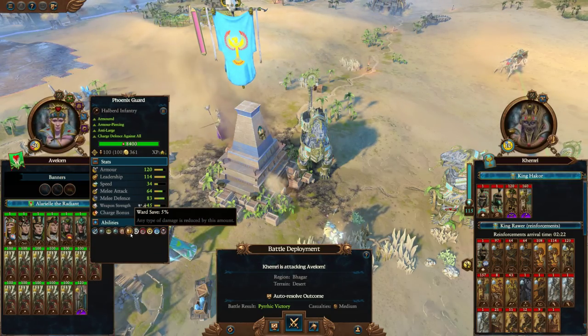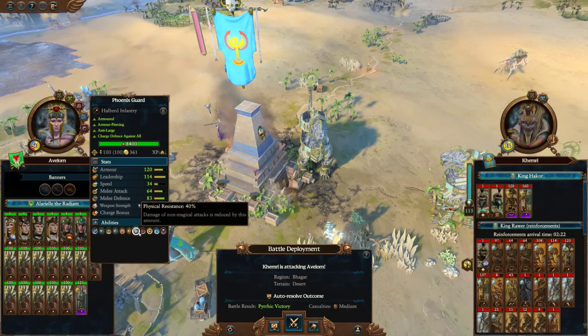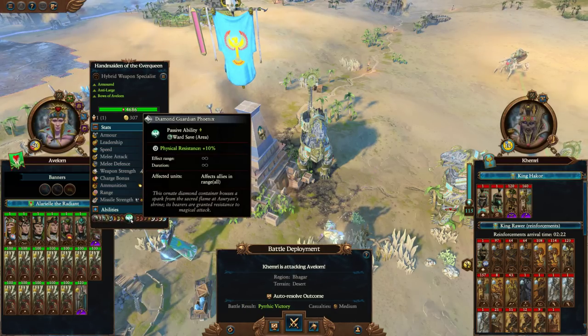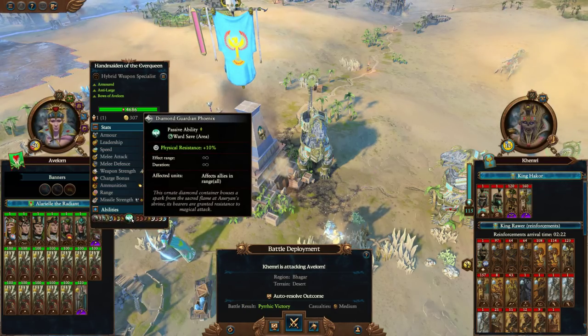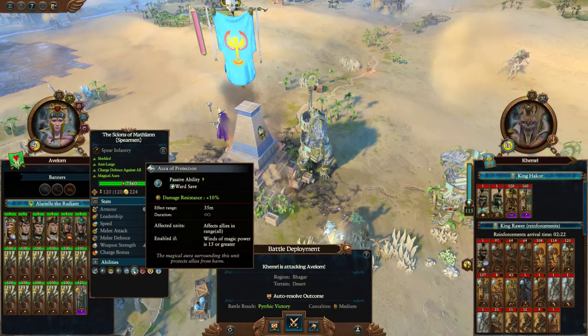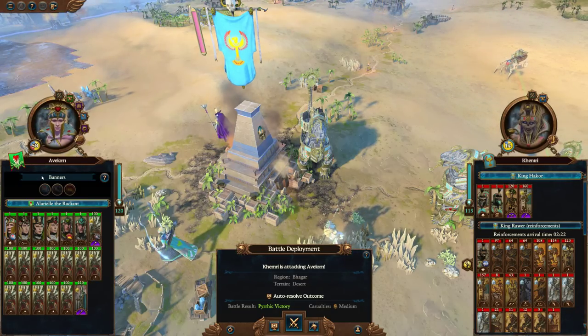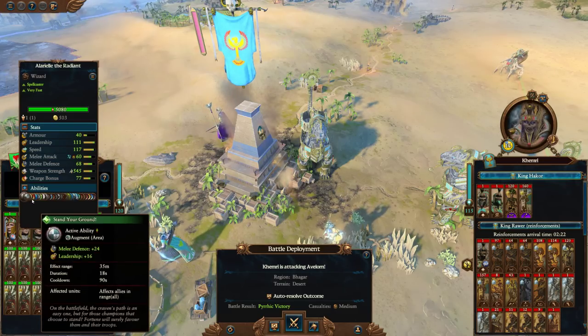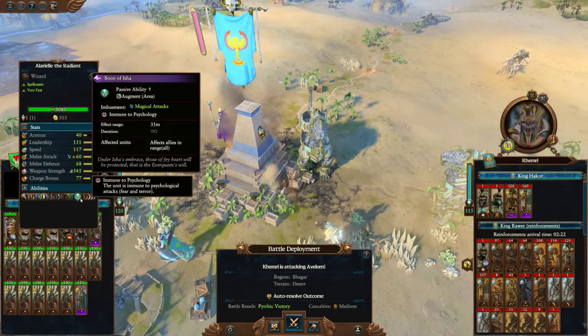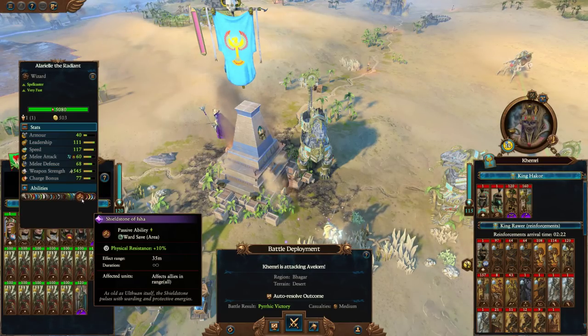Their innate resistances are 5% ward save and 40% physical resistance. Then you've probably got a Diamond Guardian Phoenix there, so that brings you to 55% physical resistance. This one over here brings you to 65% physical resistance. And then you've got Alariel constantly casting, putting down the Shield of Safri.